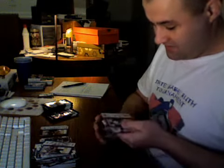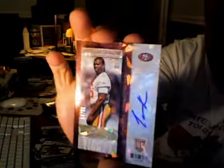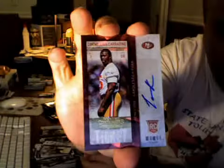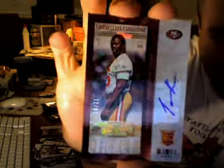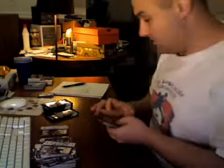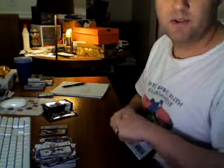Oh — Tank Carradine, cracked ice for the Niners. Tank Carradine — Cornelius Tank Carradine. Cracked ice for the Niners — someone should've bought the NFC West. 14 out of 21. Someone should've bought the Niners. Holy crap.